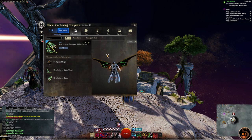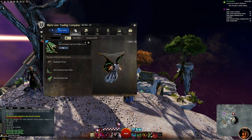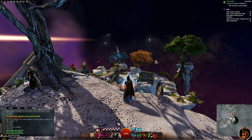It's 700 gems, which I think is a steal for this because it is really, really nice and really cool. And it has four dye patterns, but we'll get into that in a bit.